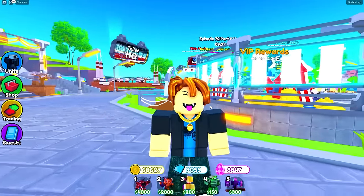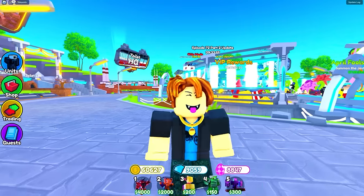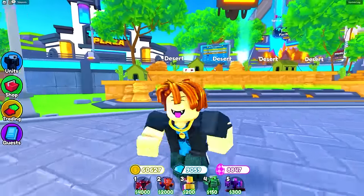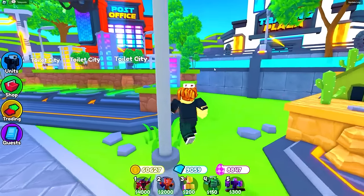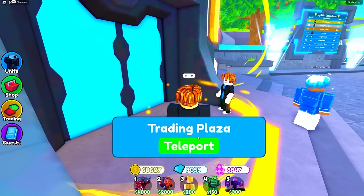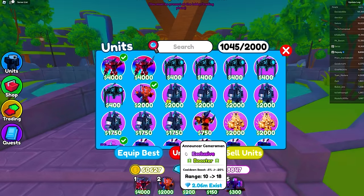Welcome back to a new Toilet Tower Defense video. As you can see, I have two ultimate drill titans, and today we're gonna find out what people are trying to trade for them. Hopefully I can get like a billion gems, because I'm definitely taking that trade. Anyways, where should we go? Let's go to the trading plaza — that's where all the rich people are.